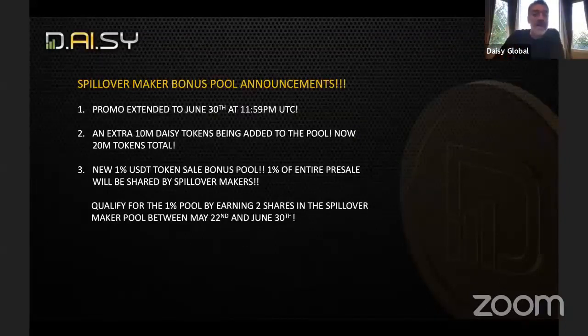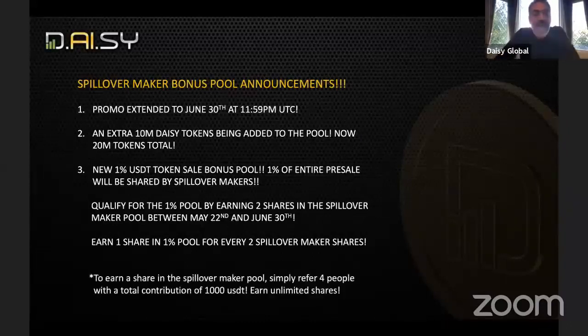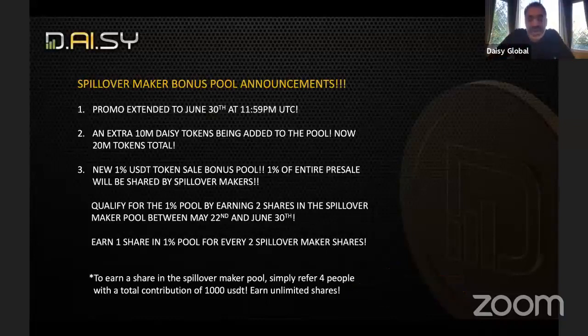To qualify for the 1% bonus pool: when you earn two shares in the Spillover Maker pool between May 22nd and June 30th, you earn one share in the 1% bonus pool. This 1% is paid in USDT from the entire DAISY token presale and will pay out to qualifying members. There is no limit to how many shares you can earn — one share in the 1% pool for every two Spillover Maker shares earned, and you earn a Spillover Maker share by referring four people with a total contribution of $1,000 USDT.